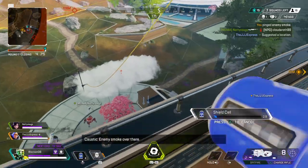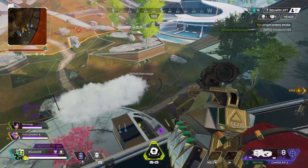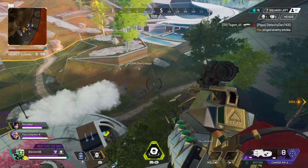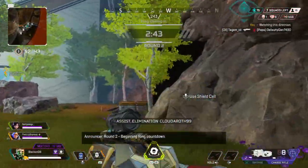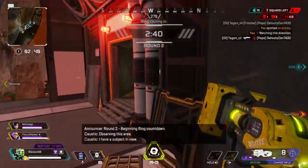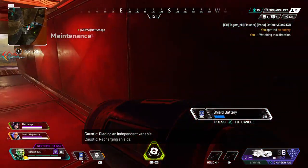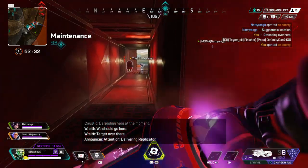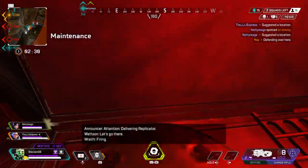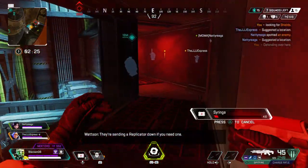Enemy smoke over there. Recharging shields. Observing this area. I have a subject in view. Recharging shields. Defending here. Target over there. Firing. I need shields. They're sending a replicator down — if you need one. Healing.